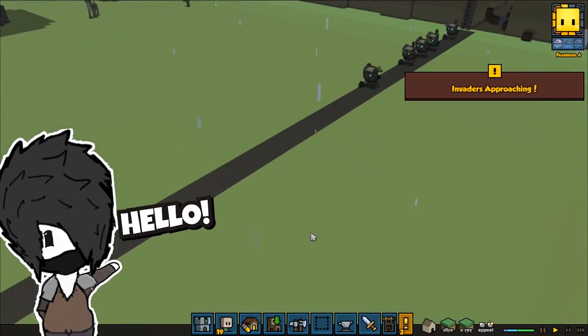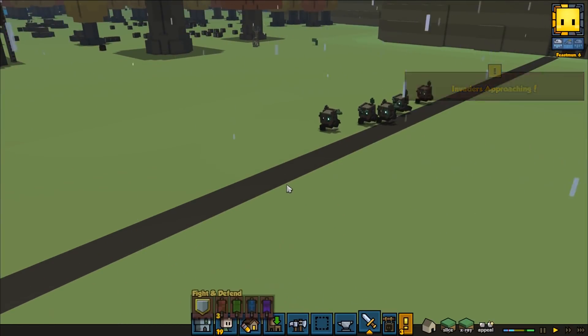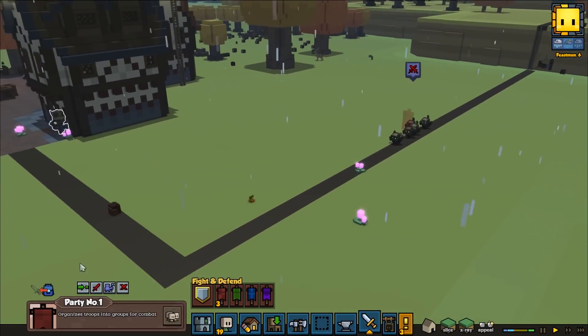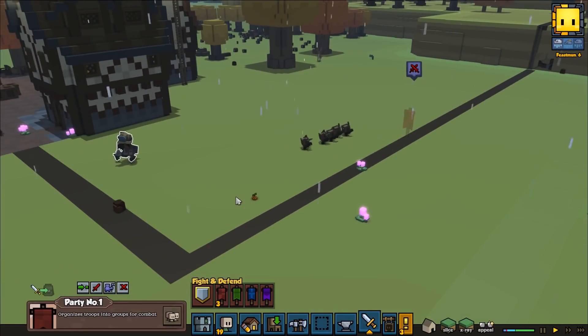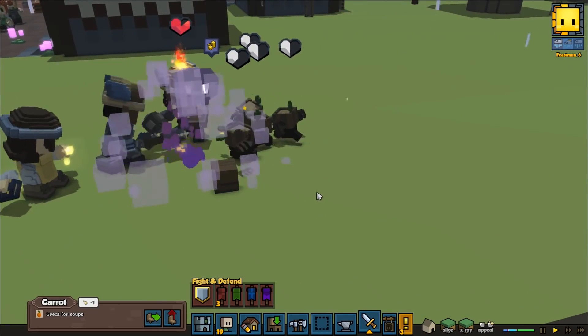Hello everyone! Welcome back to Stoneheart with me Banto! We are just getting attacked by a few little antlings here, so let's bring our souls over and take that one so we can fight. We got Kirito coming over, Lanabear, and also Gwen to fight these guys.